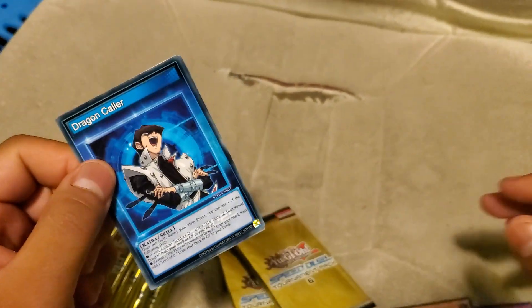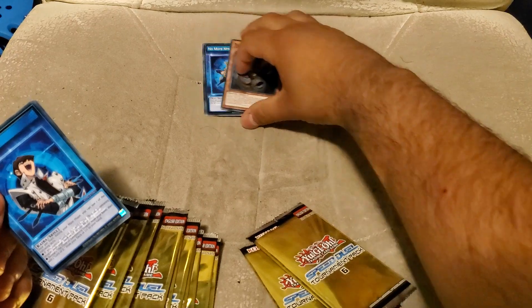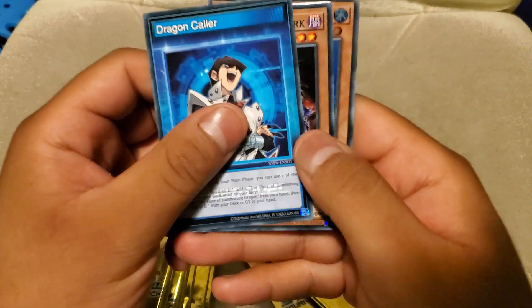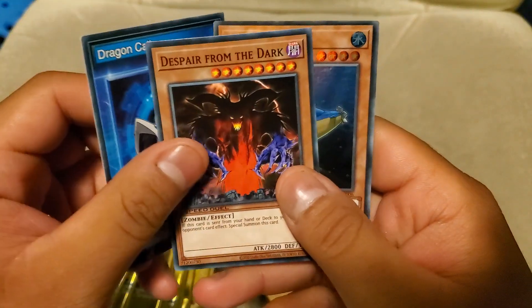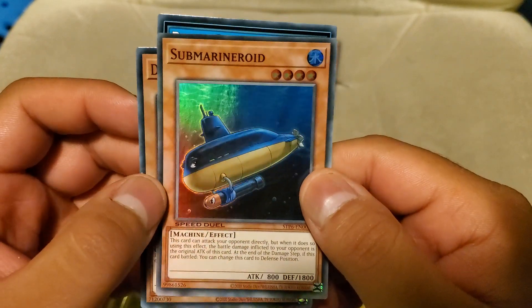We done scared her off. We'll just use these cards to cover up the hole she's ripped in my chair. Anyways — Dragon Collar. Ooh, Submarine Roid. Just what we were looking for.